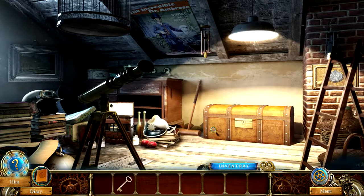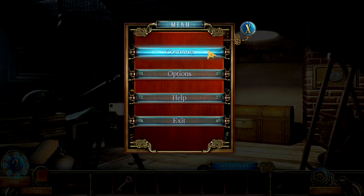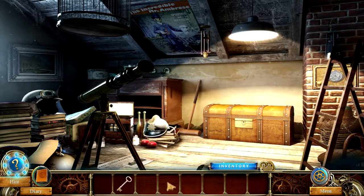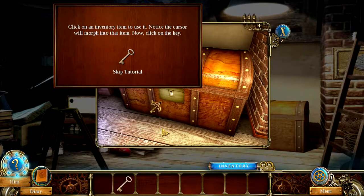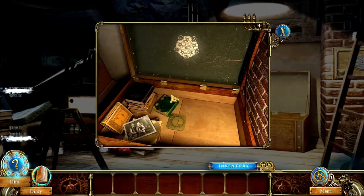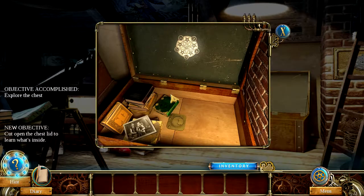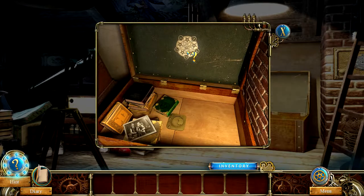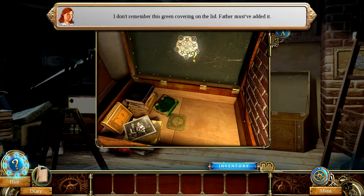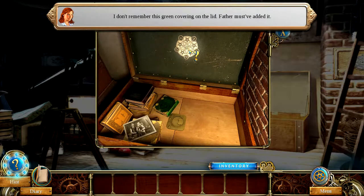Looks like it has told me everything it wants to tell me, so I guess this is the hint section. It tells me what I want to do. Then we have the menu over here. My inventory. Click on an inventory item to use it — notice the cursor will morph into that item. Now click the key on this. Objective accomplished! Explore the chest. New objective. 'I don't remember this green covering on the lid. Father must have added it.' That's interesting — that's like a pentagram.